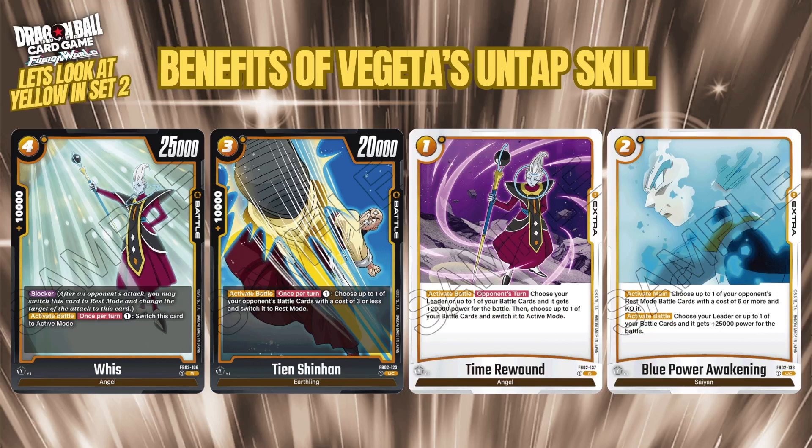You've also got the one-cost battle trick Time Rewind, which you can use on your opponent's turn, making it a good defensive option. It gives a 20k power boost to one of your battle cards or leader, and lets you switch one of your battle cards to active mode — useful for escaping an attack combo or making use of a tap effect — all for one energy.